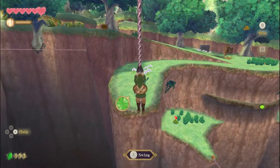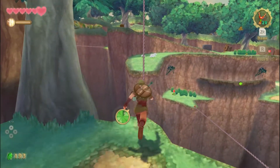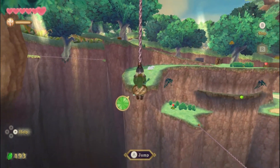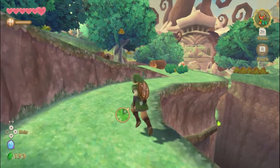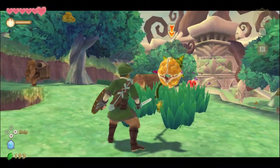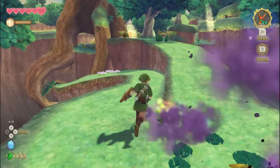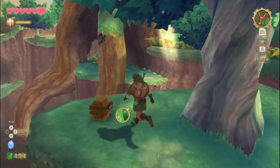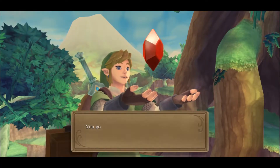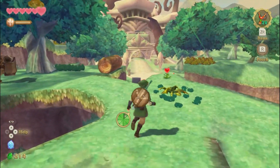I think we need to gain some momentum on that vine before we actually — so let's try doing a few swings. There we go, that should do it. Perfect. There's a chest here. I'm guessing 20 rupees. Awesome. Alright, now let's talk to our Goron buddy.